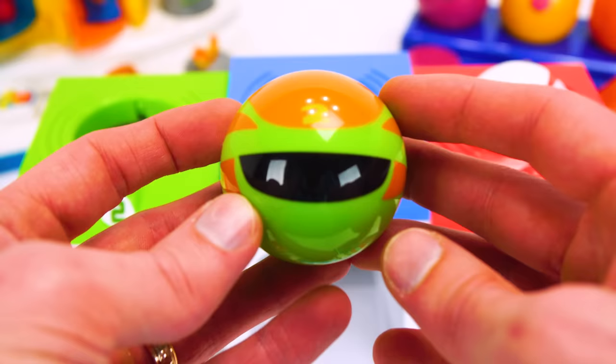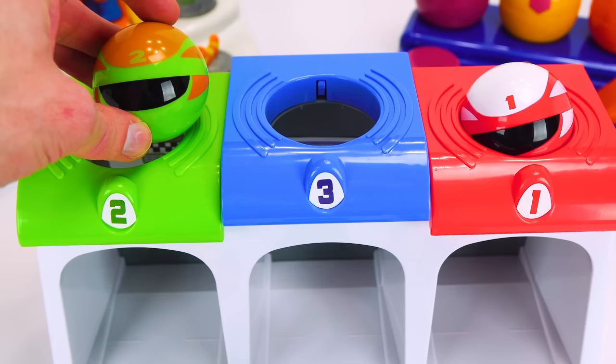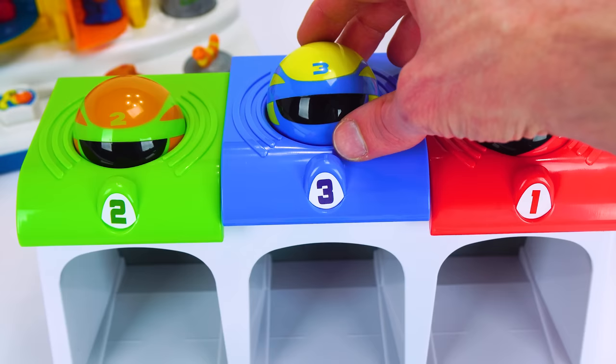How about this one? Where should we put the green number two? Let's put it here. That's not right. How about we put it right here with the green two? Good job, guys. Our last one is blue with the number three, so that means it goes here. Now that we put the helmets away, let's put the cars in their garages.